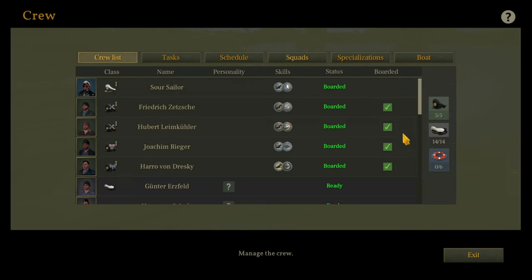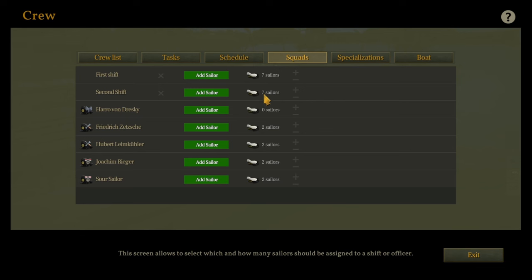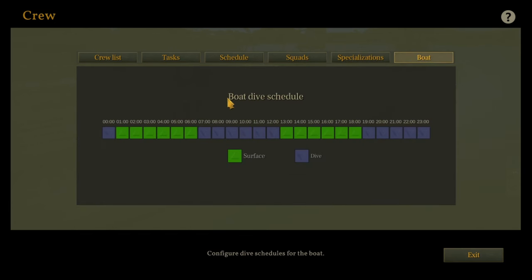We've got 14 crew, so seven on each shift. We've got two sailors assigned to each watchman and two to each engineer. Having sailors assigned to the engineer makes the ship run faster and use less fuel, and sailors assigned to a watchman on watch increases our detection range. The radio guy doesn't need extra help — it would just increase the hydrophone range slightly, which I think we can get away without. The dive schedule is set to six hours on, six hours off.